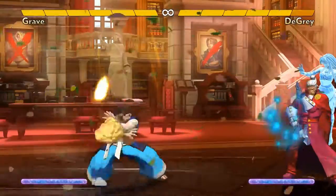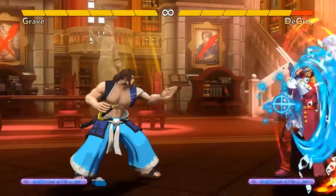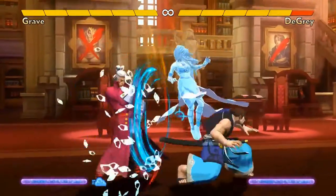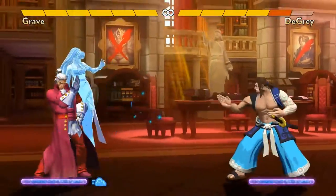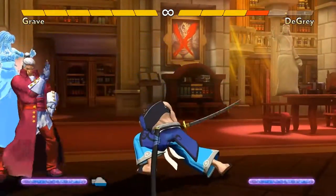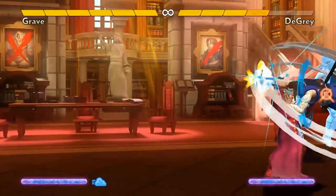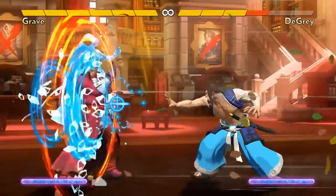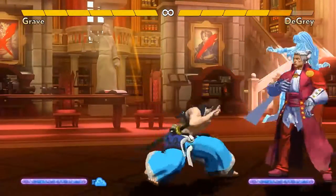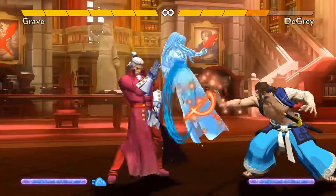Another important thing to know about Grave is his ability to force block damage. As a general rule in all of Fantasy Strike, when players block a special or super move, the last chunk of their life bar starts flashing. If they block a second special or super move within a few seconds, it will flash faster. If they block a third, they'll lose that point of life, which we call taking block damage. Grave is one of the best characters at dealing block damage because of the combination of different speeds of his projectile, his large projectile, and his powered-up projectiles during the wind. Against a knocked-down opponent, he can make them get up into a projectile, force them to block another one right after, and he can apply a lot of pressure this way.